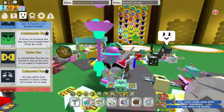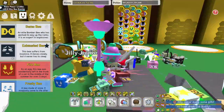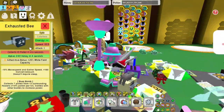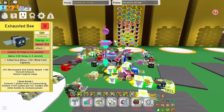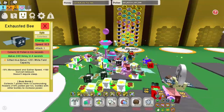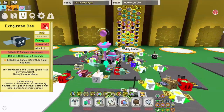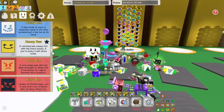Exhausted Bee is really good because it has the white field capacity, which is just helpful. Capacity is a big part of this setup because we don't have stingers — we're going to be using microconverters. Having more capacity means each microconverter is basically worth more and more effective, so definitely you want as much capacity as possible.